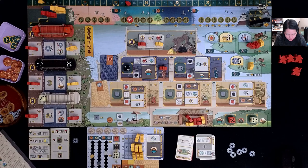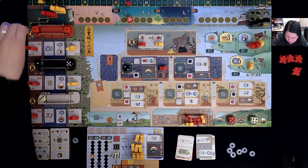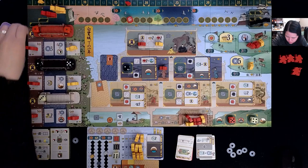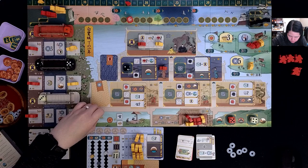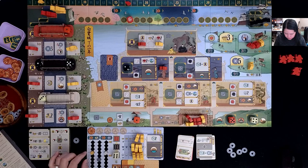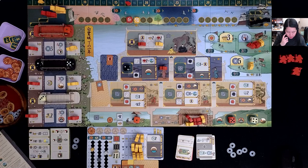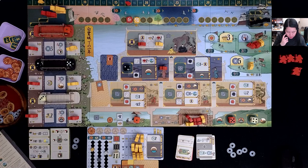Back to me for my last turn. I'll spend a die here and place it, gaining a daimyo, an iron, and a rice from the domain. Unfortunately I didn't have enough coins to do anything more impactful. I gain my lantern bonus: a rice, an influence, and a coin. I don't know if that was the best last turn, to be honest.